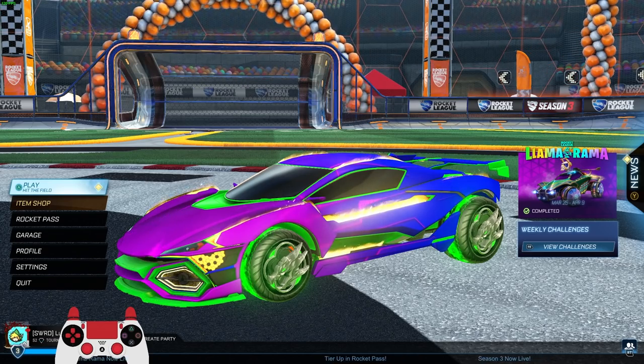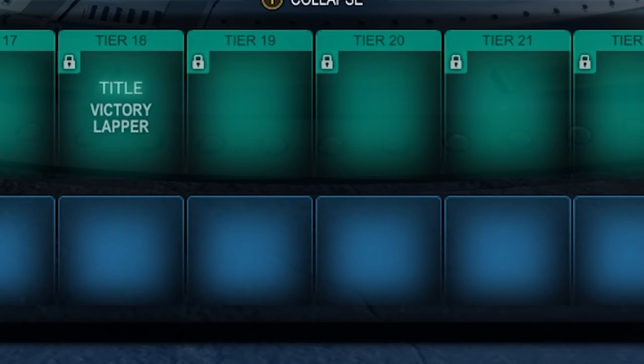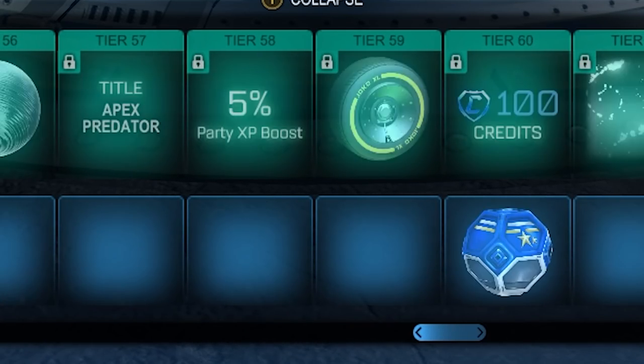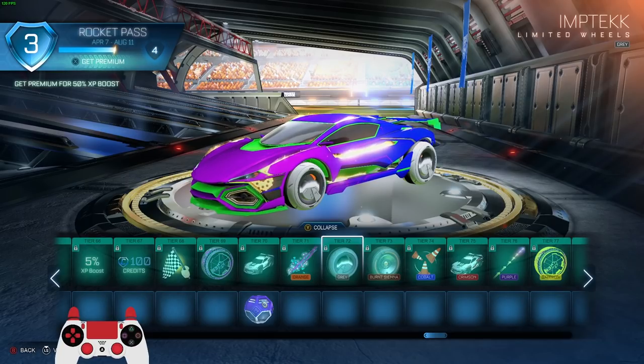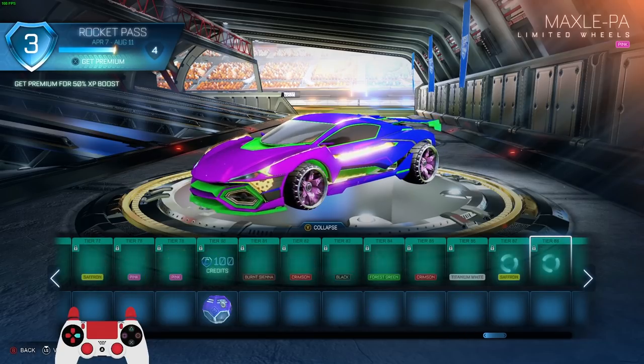This is going to be pretty exciting. We have a whole new Rocket Pass, which means 70 tiers of items to get. I'm not going to look at all of these items — you can do it yourself. By the way, they now show items that you can get beyond tier 70. Before it was like a mystery, but now you can see exactly the painted versions of the items you'll get.